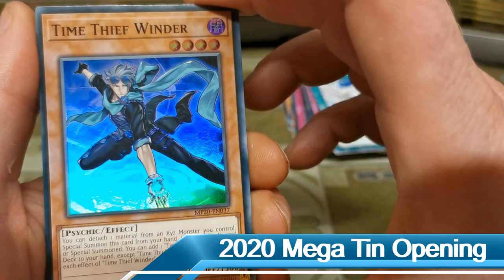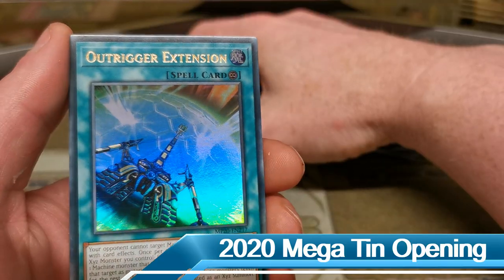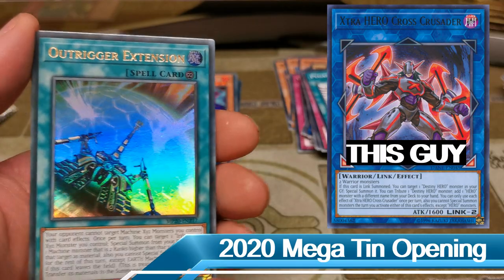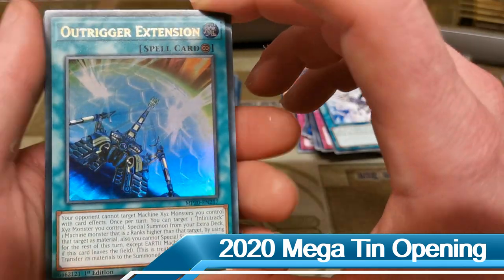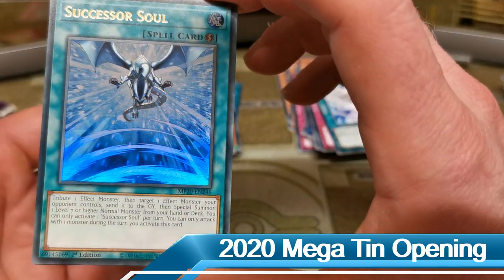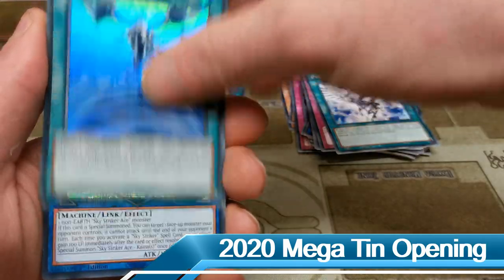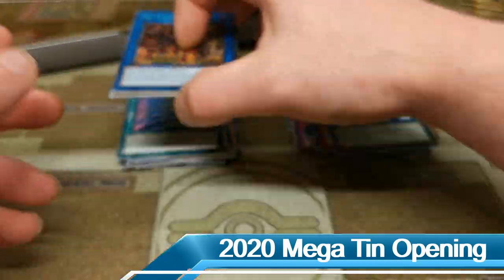We have a Time Thief Winder — I actually really like the fact that this is now a holo, definitely one of the best cards in the Time Thief deck. Our ultra rare is an Outrigger Extension — same issue, this card could have been something a lot better, like the Extra Hero link monster, it would have been much better as an ultra rare. We have a Successor Soul, another one of the exclusive cards to the tins — not great but probably the best out of the three promo cards. Our secret rare is a Sky Striker Ace — Kagari. That first tin was an absolute dud.